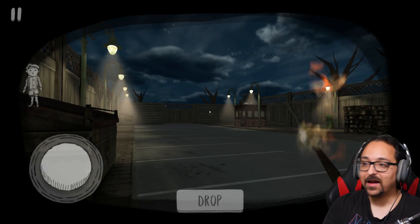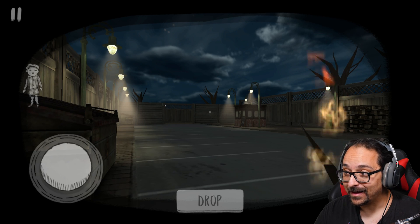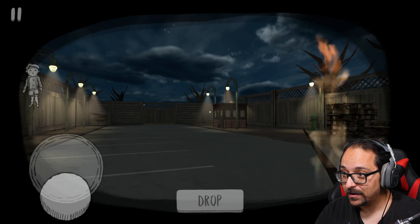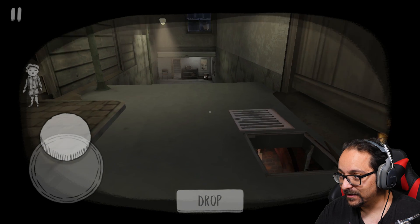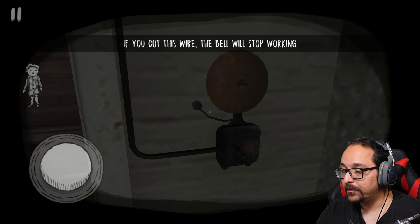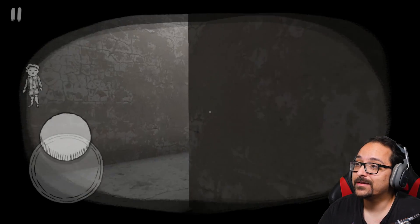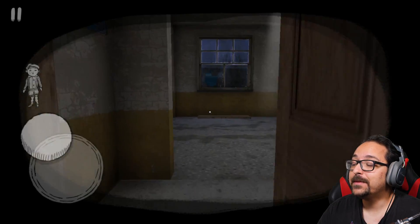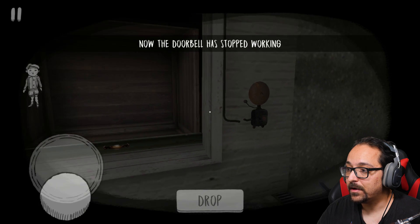We need to get fat nunny. I should have called the number first — that would have been better. So before we do anything we need the van here. There's a doorbell — if you cut this wire the bell will stop working. I find scissors and cut it. Now the doorbell has stopped working.